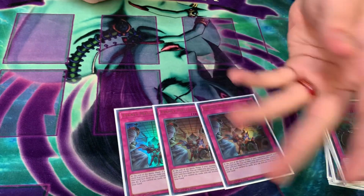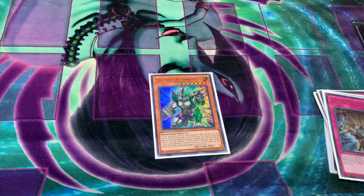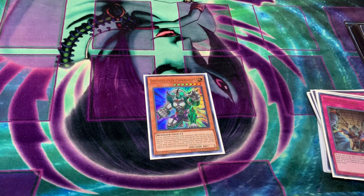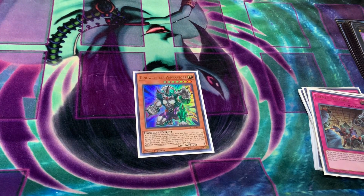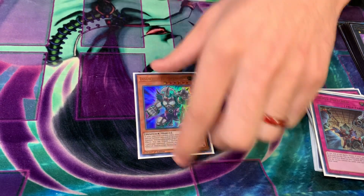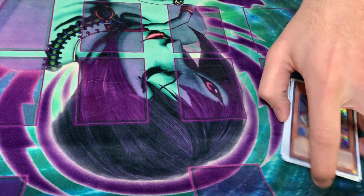Three Evenly Matched — same as Dark Ruler, sided into the same matchups. And one Pank because there were a lot of Altergeists and it put in work, though I'm not sure I'd play it again — I just really needed a third card to side.